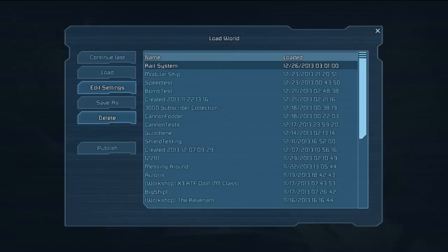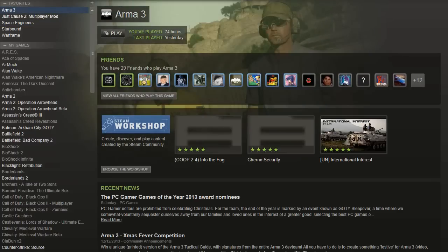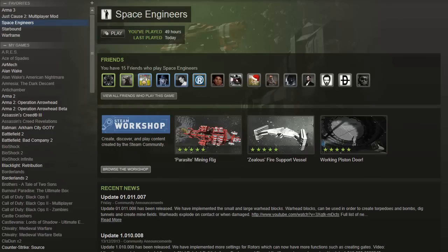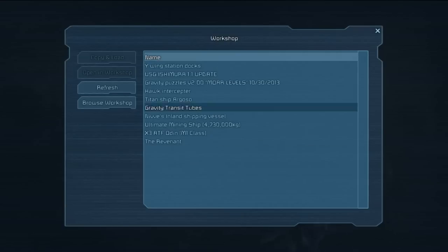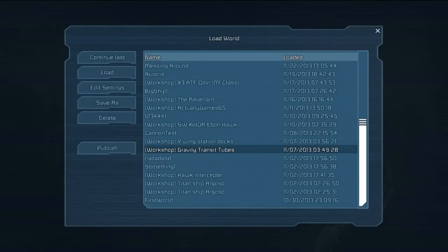You can also publish worlds to the Workshop. The Workshop is an out-of-game area on Steam — you access it by clicking on Space Engineers from your library, then clicking Browse the Workshop. From there you can subscribe to user-created worlds, which then pop up under your Workshop button here. These are all the worlds I've subscribed to, and to play them all I have to do is click on one and go Copy and Load, which brings the world over to your load list ready to play.